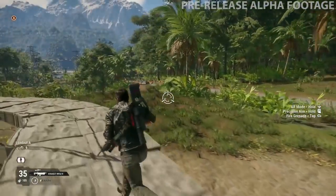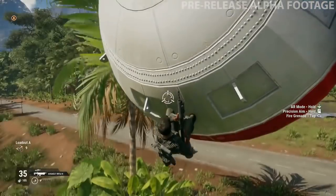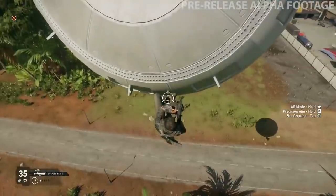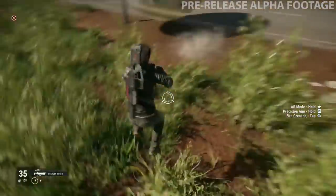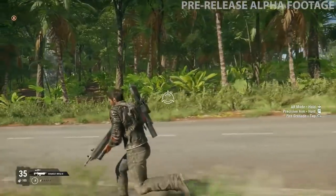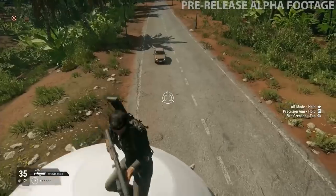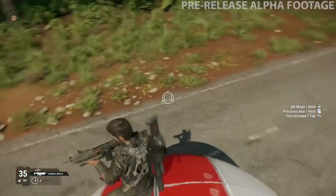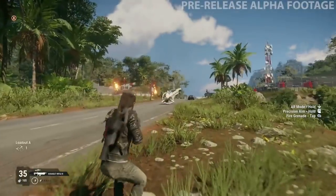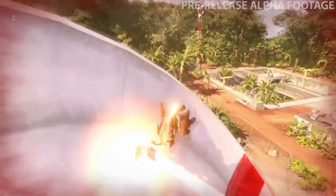Moving on to vehicles — you can drive whatever you see. That seems common in previous Just Cause games, but it's definitely unique in open world games nowadays where sometimes you see a cool vehicle and can't drive it. In Just Cause 4 you can drive whatever you see, and if you could potentially make a vehicle out of something — like a container with boosters — you can ride that too. There are also 40 individual destructible objects in the game, such as airplanes and bridges. In Just Cause 3 there were 20, so they have doubled that, meaning they'll feel like they're around every corner.